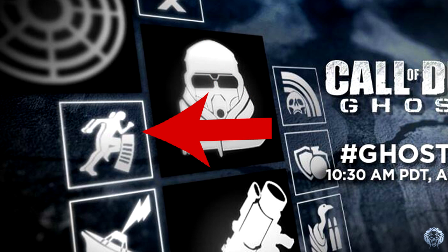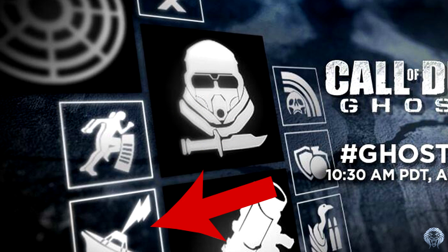This next icon looks like Extreme Conditioning, but there appears to be a gun magazine next to the sprinting figure. So maybe this is a faster reload while running, or maybe it means you can actually reload while sprinting. A lot of first-person shooters let you do that — Battlefield in particular. Maybe for the first time in Call of Duty we'll actually be allowed to do that, making the game more fast-paced.